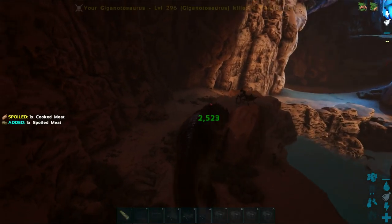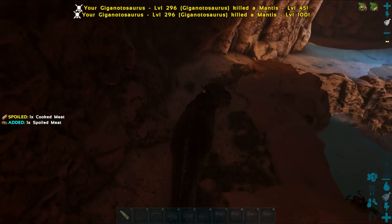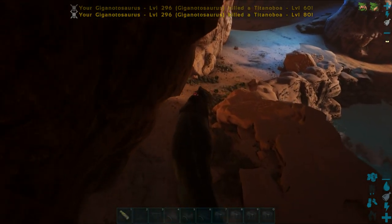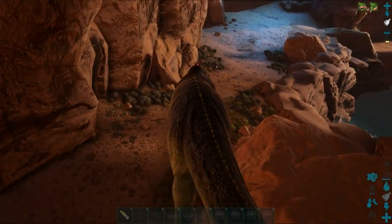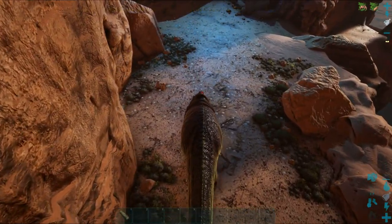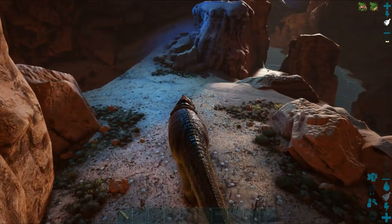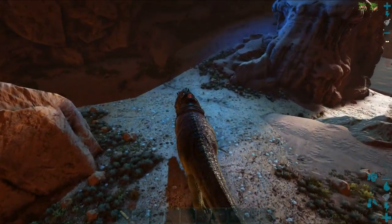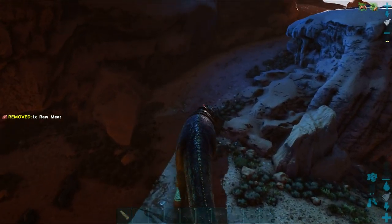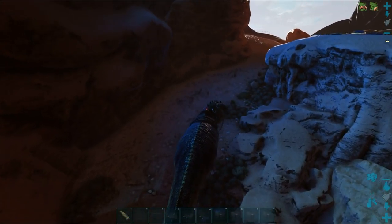Then put a door and door frame at the front and back — towards the Quetzal's head and tail — and walls and ceiling on top. You can use stone, but I recommend using metal because you may get hit by the Desert Titan, and metal is a lot better than stone. You really do want to make this out of metal to give yourself the best chance.